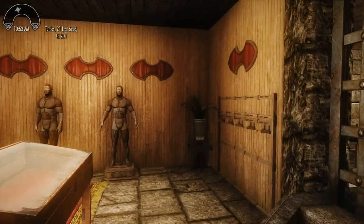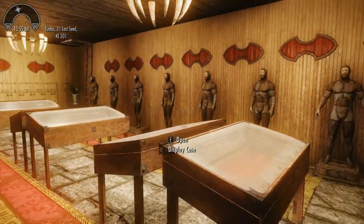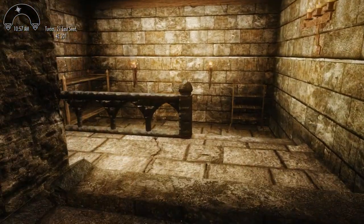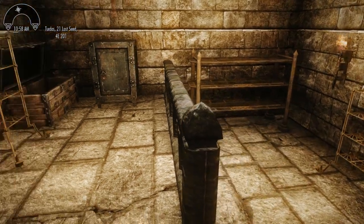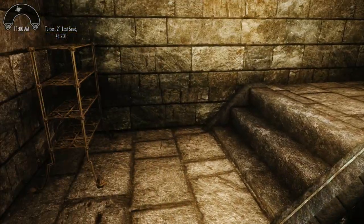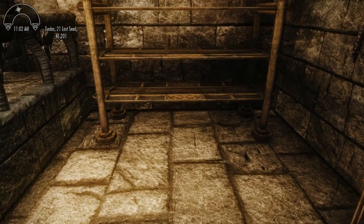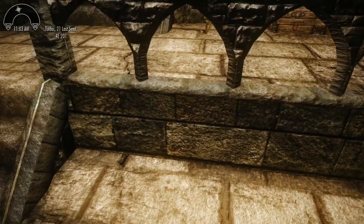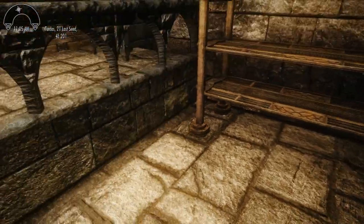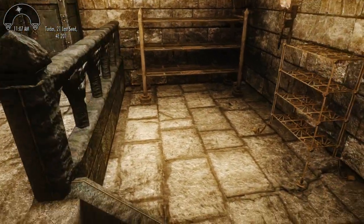Everything in here is hooked up and working. We've got the ceiling on and I've added the planters and the ferns in the corners. Over here in the vault, I expanded it a little bit and dropped the floor down so now we have a proper pit. This is the gem pit — I like to call it that. We'll be able to store hundreds of gems in here and just get knee-deep in them as we plow through them — that's the plan.